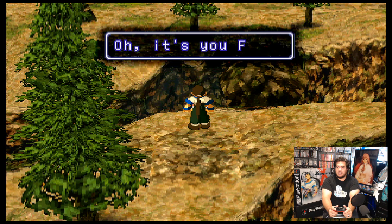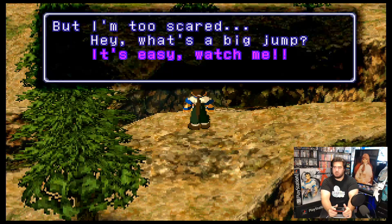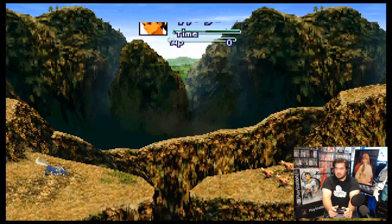What are you doing out here with the wolves? Oh, it's you, Faye. The cliff's edge collapsed from the heavy rain we had recently. You're all right, Faye — you can do a big jump to get across it. But I'm too scared. Hey, what's a big jump? It's easy. Watch me. And jump! Yeah. I actually pedaled faster at that point.